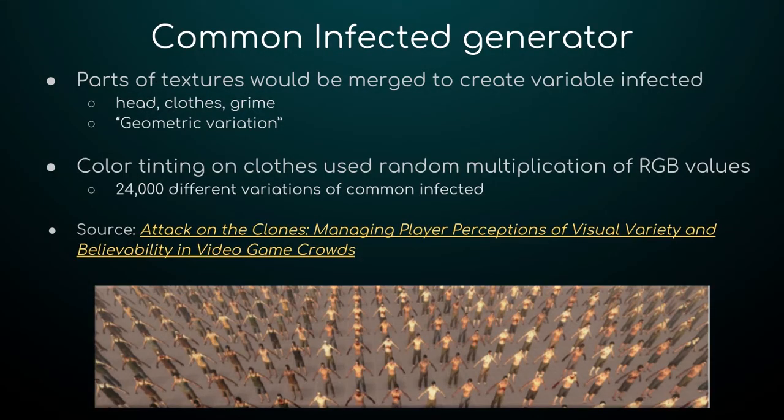Another system that's a little bigger is the common infected generator — this is how the game determines what the regular zombies look like. The game basically stitches together zombies using parts of textures from very large pools. These textures involve what parts of the head look like, what parts of the outfits look like, and the grime and blood covering the zombies. Those models' clothing will then have a variable color tint using a random multiplication of RGB values.